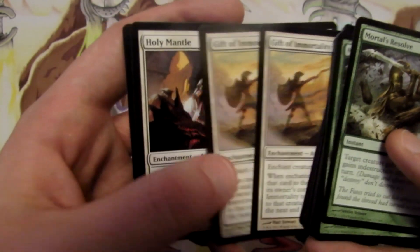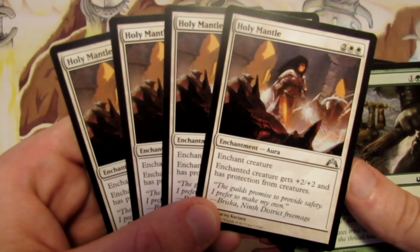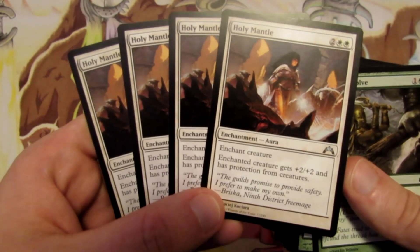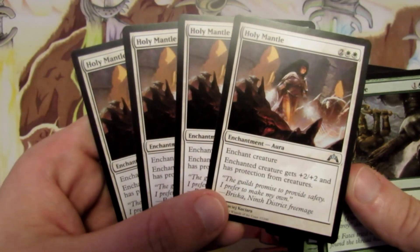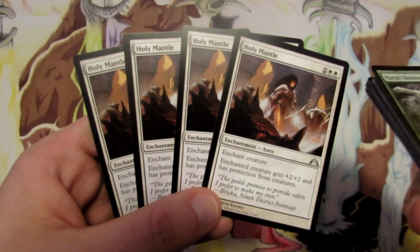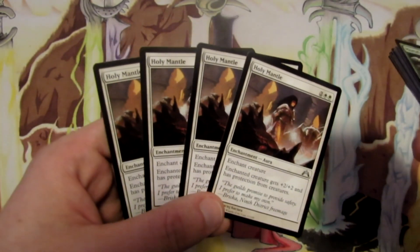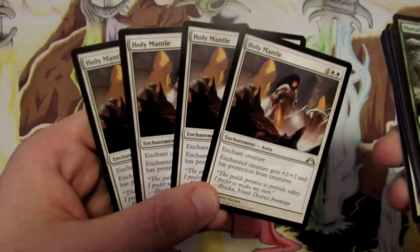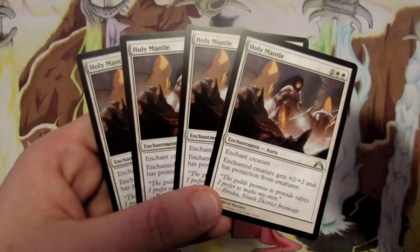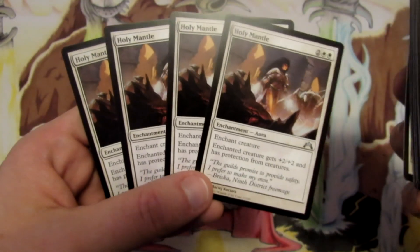Our last sideboard card is Holy Mantle — four copies. It's a four mana enchantment aura that gives our enchanted creature plus two plus two and protection from creatures. Against creature-heavy decks, Holy Mantle is great because we can swing in uncontested since our opponent can't block. We can also use that creature as a blocker — because it has protection from creatures, it won't die from combat with those creatures. So we can use it as either an unblockable attacker or a near-invulnerable blocker.